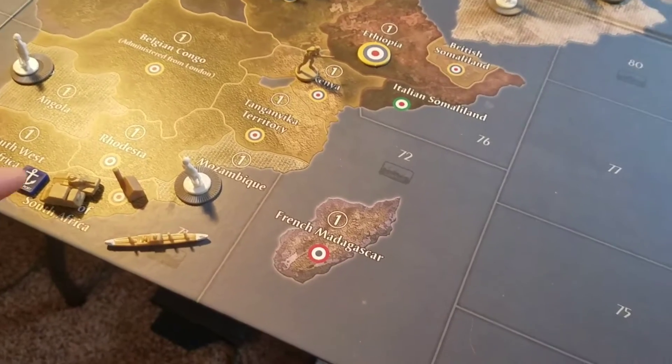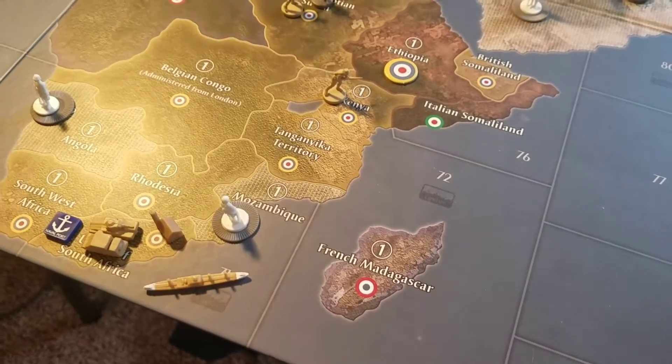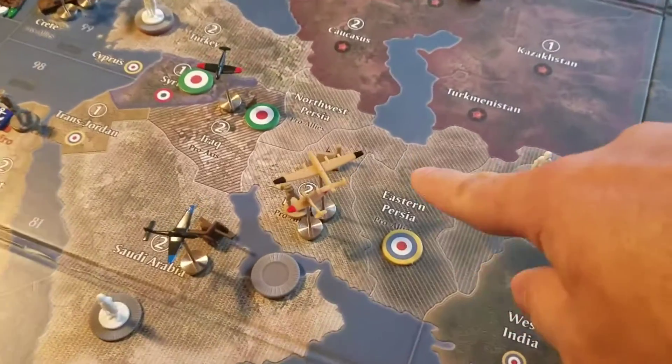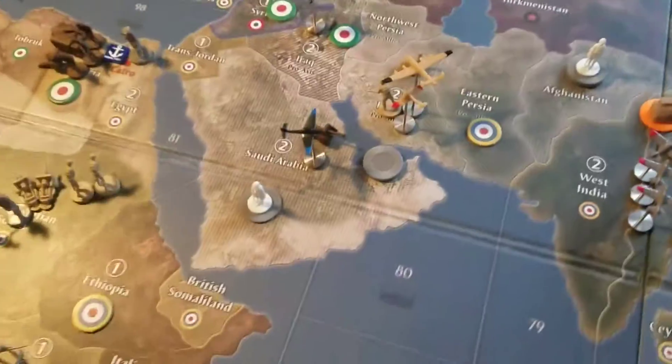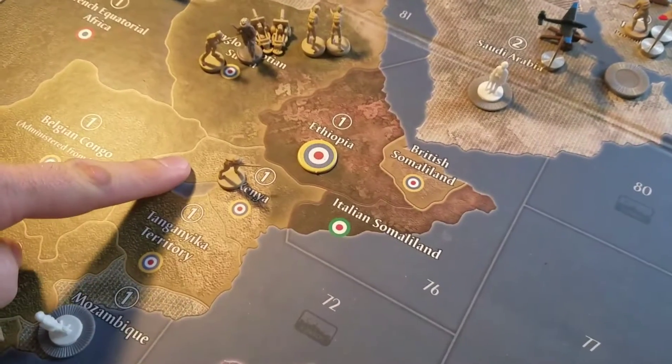On this side, spending all their IPCs: a tank, a mech infantry, and a transport for down here in South Africa, plus a minor industrial complex for Persia.